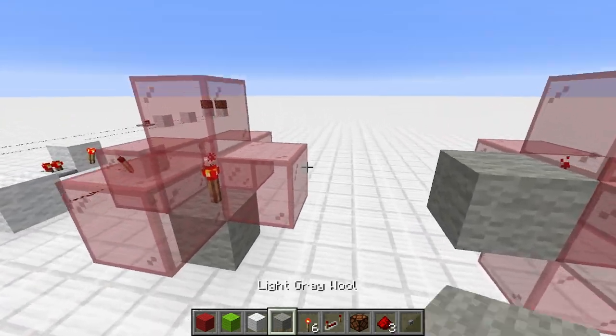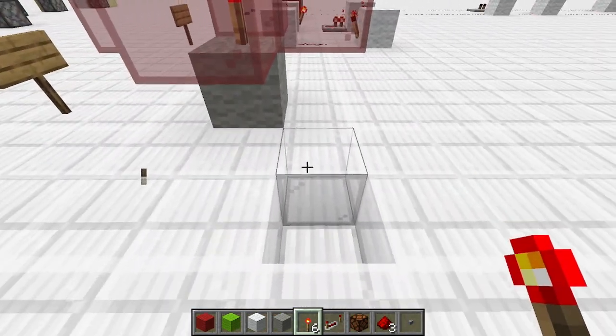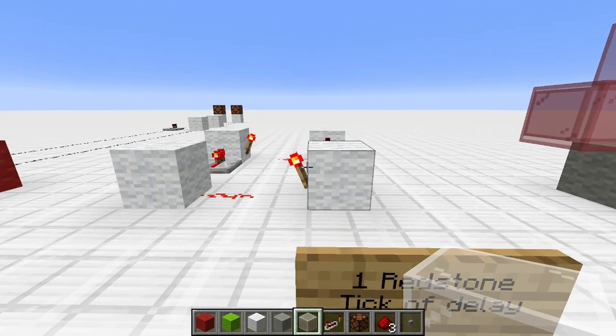A torch cannot be placed on a ceiling block, and if you try, it'll just attach to the side like so. Redstone torches have one redstone tick of delay, which is two game ticks.